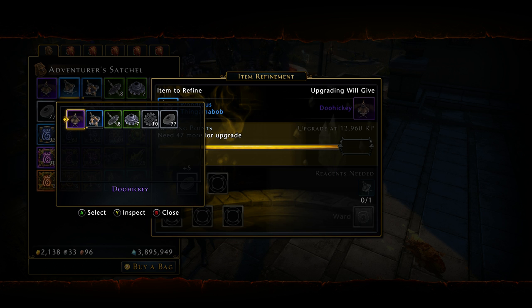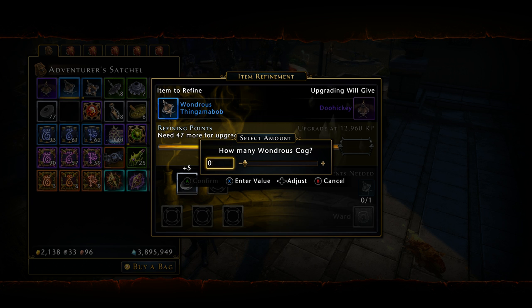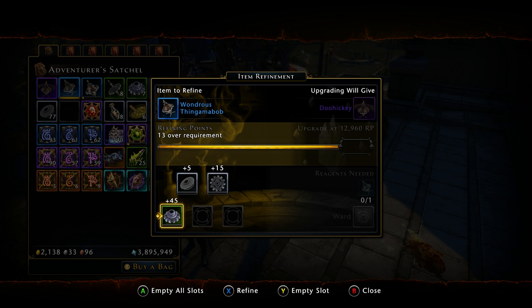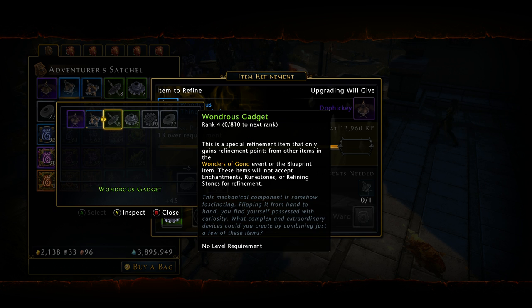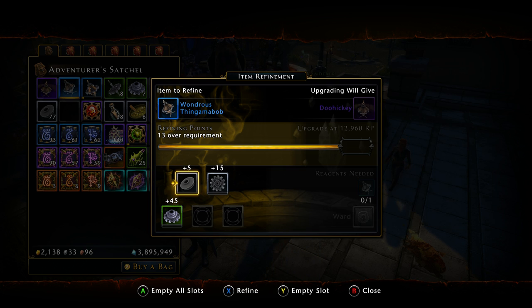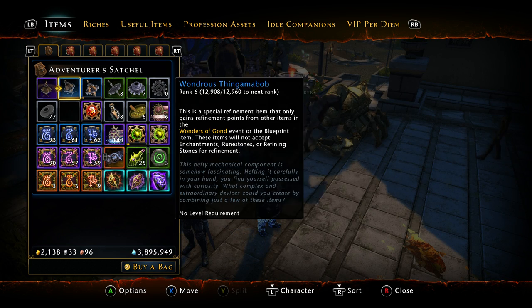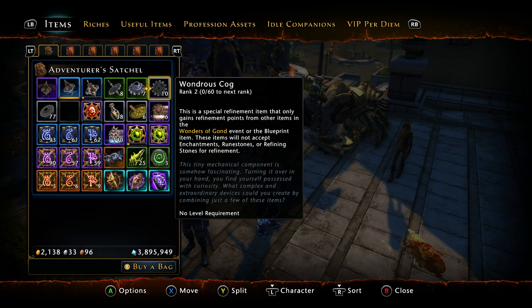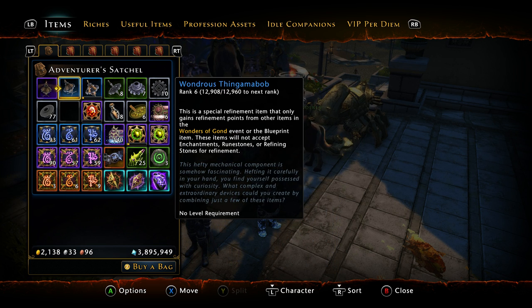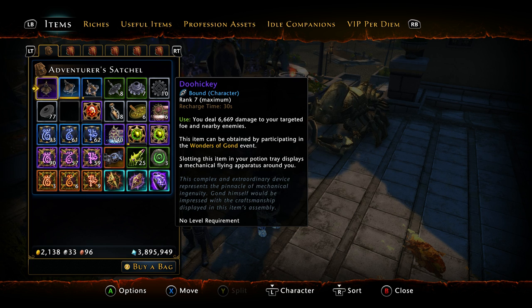Grommets are only worth five refinement — and this is not during a double refinement event. I haven't tested it to see if it would work during a double refinement event; hopefully it would, but I haven't personally tested it because it really wasn't worth the time. Grommets are worth five, cog is worth 10, sprockets worth 15, and they keep going up like that. Basically, you want to take your highest level thing and refine it up if you choose to build a doohickey.